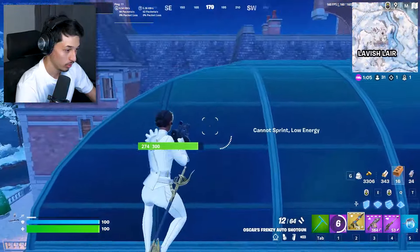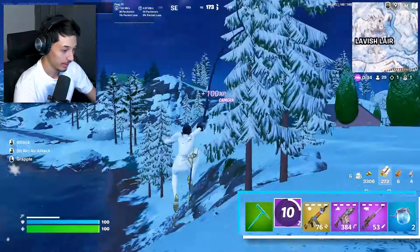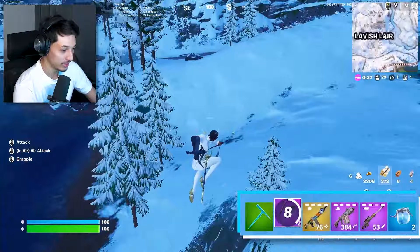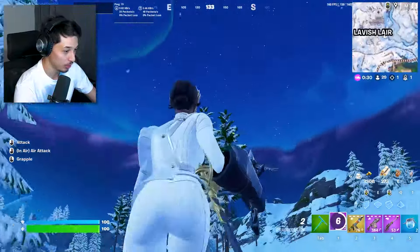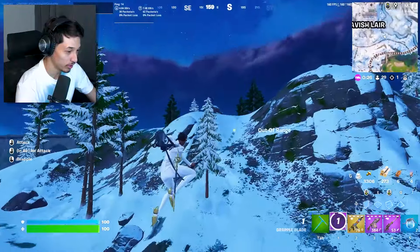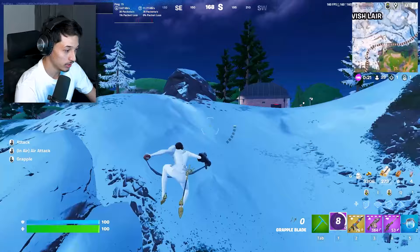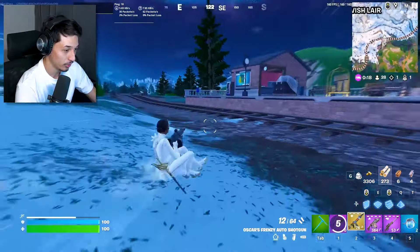The guards are going crazy and I'm not sure where the enemy player is — it's fine, we don't need to kill everyone. Now we head to zone. That's our loadout and that's the location you need to land. Do the exact steps: kill Oscar but wait for someone to shoot at him first, or just go for him if nobody's challenging. You should be able to get all the loot I just got.